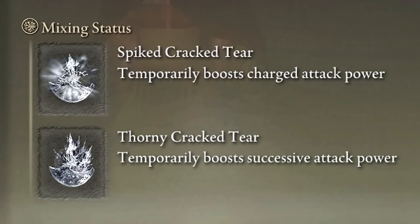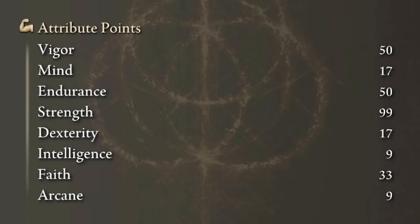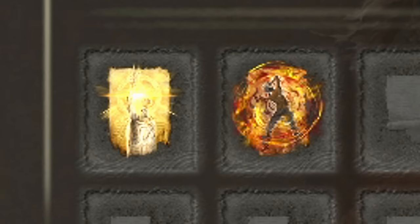In our Flask of Wondrous Physic we will use the Spear Cracked Tear and the Thorny Cracked Tear. This weapon deals physical damage only, so Bloodboil Aromatic will be the best body buff, but Howl of Shabriri will do just fine as well. To get the max performance of this build, we need to level up Vigor and Endurance to 50, Strength to 99, and Faith to 33. Golden Vow and Howl of Shabriri will be our main buffs.